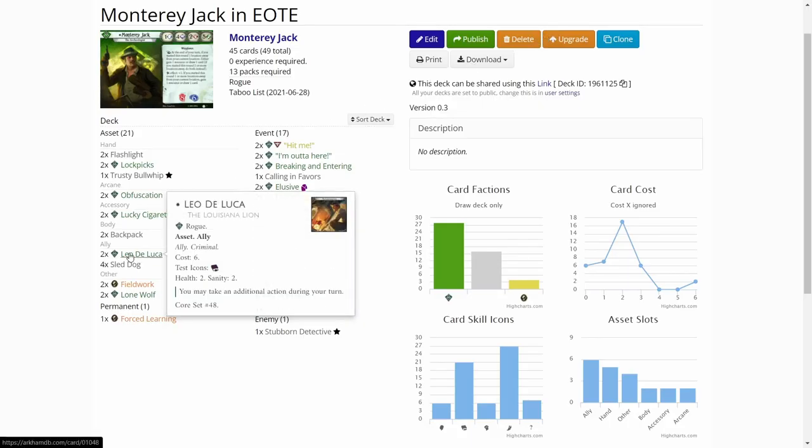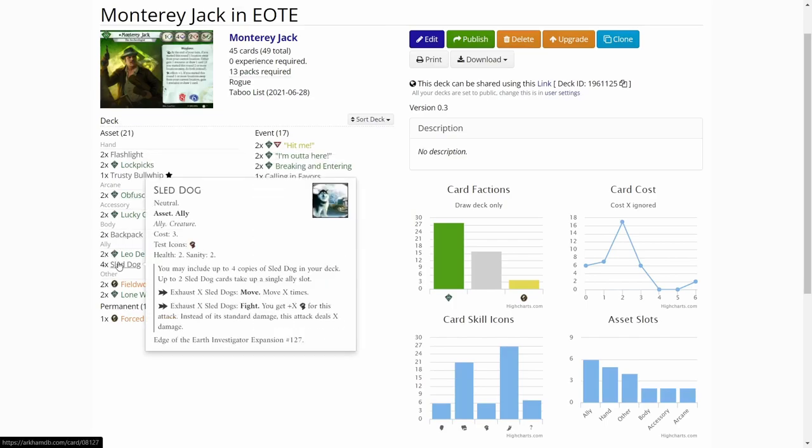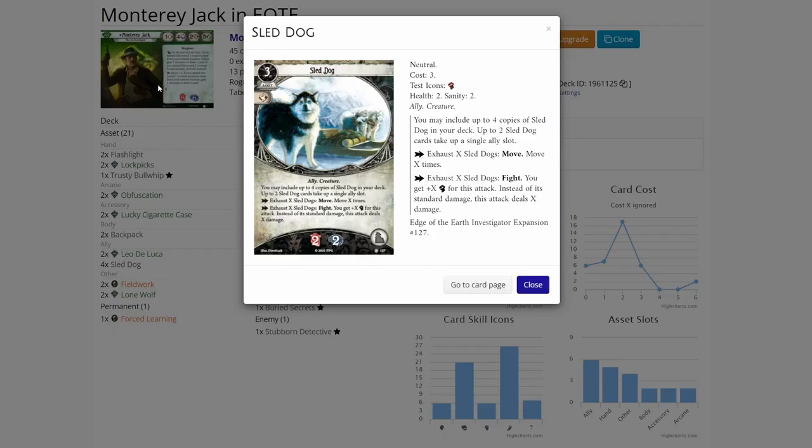In the allies, we have Leo De Luca — Leo is a staple ally that gives you more actions, which is crucial in full solo. Then, to boost movement, I opted for a Sled Dog build, so I have four Sled Dogs in the deck. I'll be upgrading to Charisma so I can have even more Sled Dogs in play.